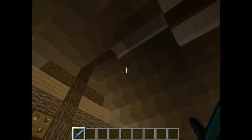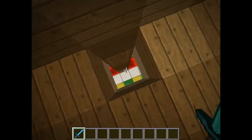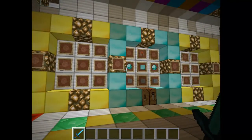Hey guys, what is up? Icy here, and today we're looking at another cool mod. This one is called the Enchantment View mod, or Enchant View mod. And basically what it lets you do is, it lets you see what you're about to enchant, like what the enchantments are going to be.